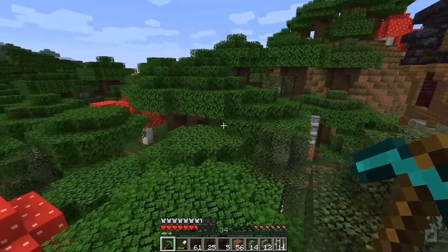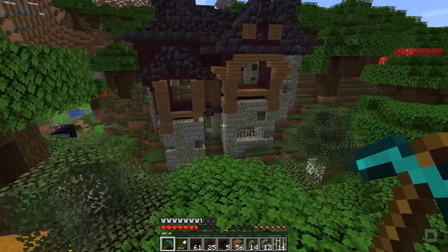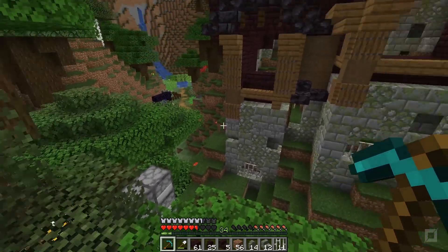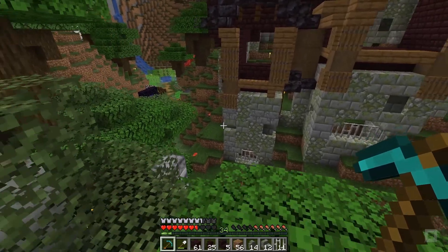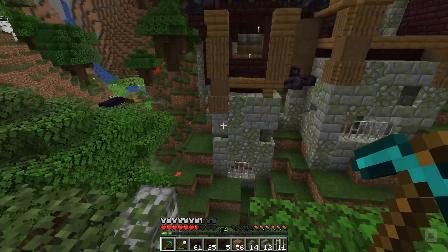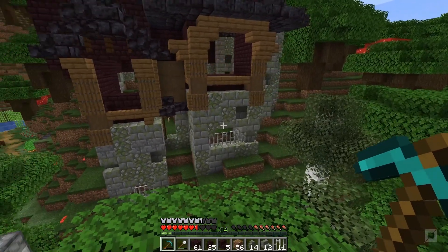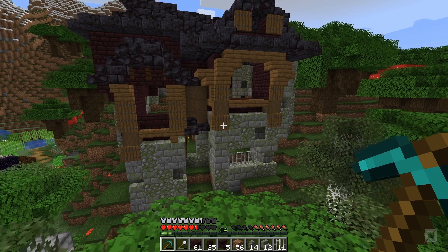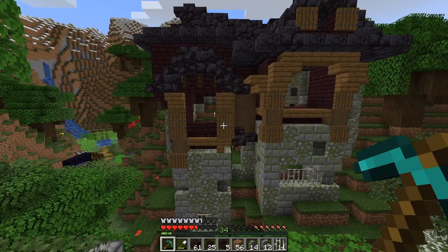Anyway, we found this village, which is cool, and so we didn't really have to build a little hidey hole to live in for the first night. Last week, we found this little village and so we didn't have to build a hidey hole or anything. We went into the nether and found some of these blocks. It took us forever to find the basalt delta, but I got there eventually. And the plan was to use these blocks for our kind of first base.